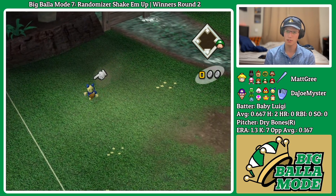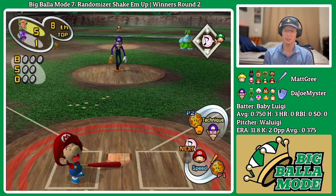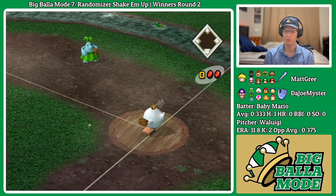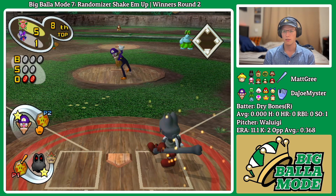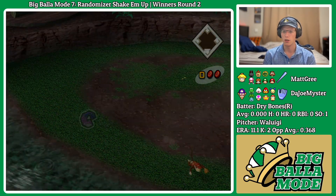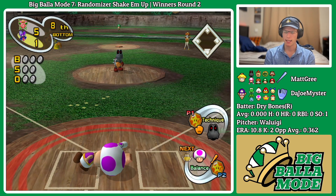Nice slap from Baby Luigi. Give us chem, Baby Mario — do we want to charge? Chem on base — I think we got it. Works out terribly — Pianta with a nice jumping catch. That is crushed but unfortunately sent to center field, into the range of Diddy Kong. Two, three, four batters will lead us off in the ninth.